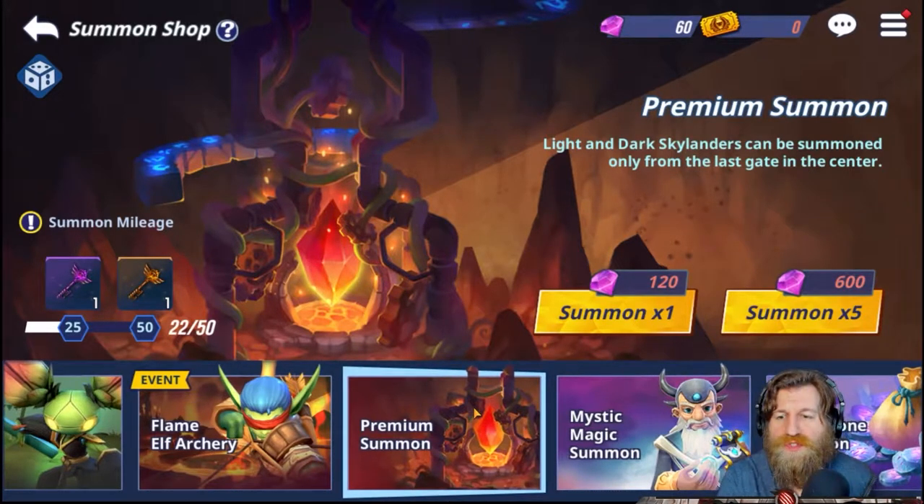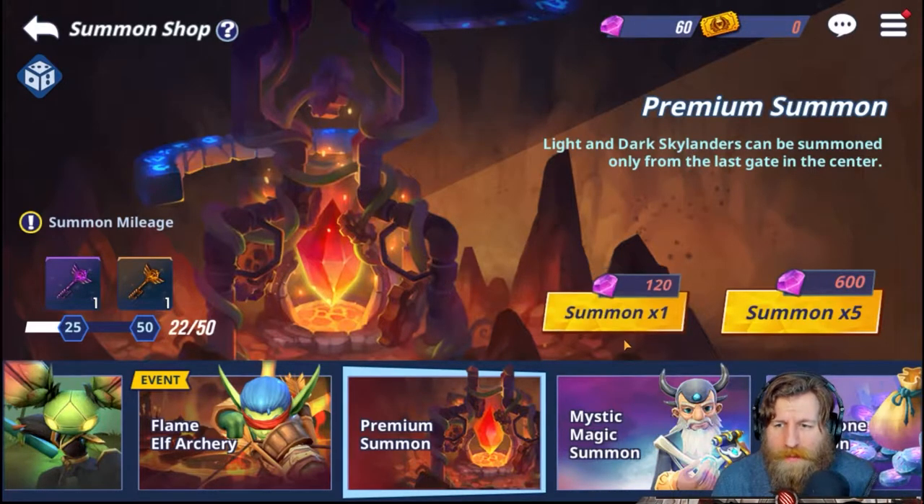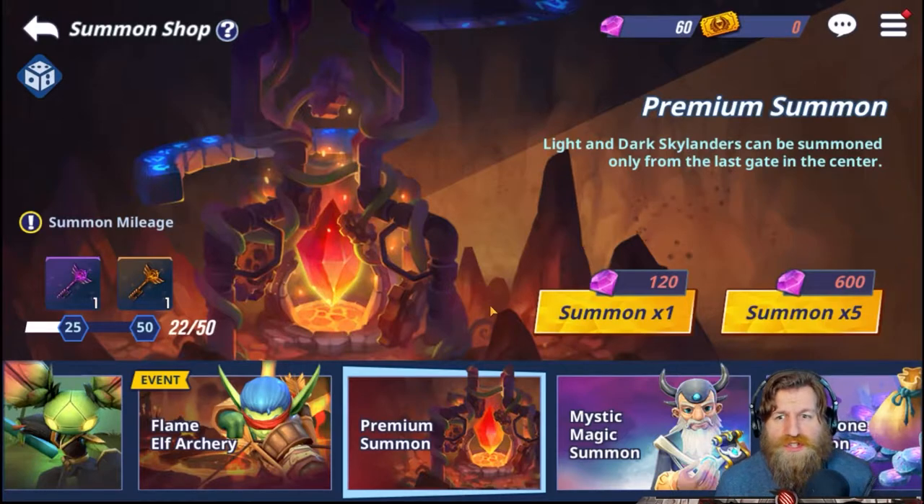You can get Light and Dark Skylanders from the one-time summons — you just keep summoning while you're in the one-time summon area. But first, what are the benefits between both options? Summon times five is generally quicker, with no change to drop rates for normal legendaries and heroics. If you've got loads of gems to burn through, the five-time summon is just more convenient. Whereas the one-time summon has two main benefits.